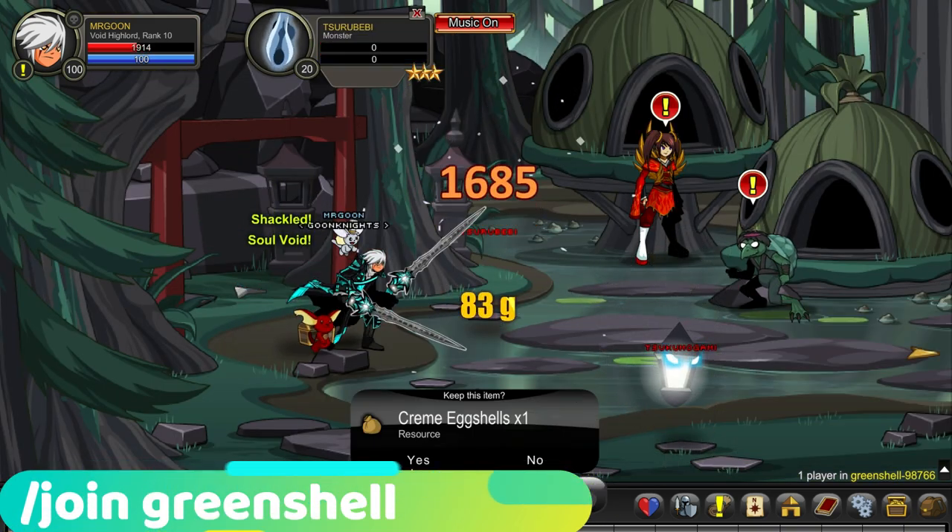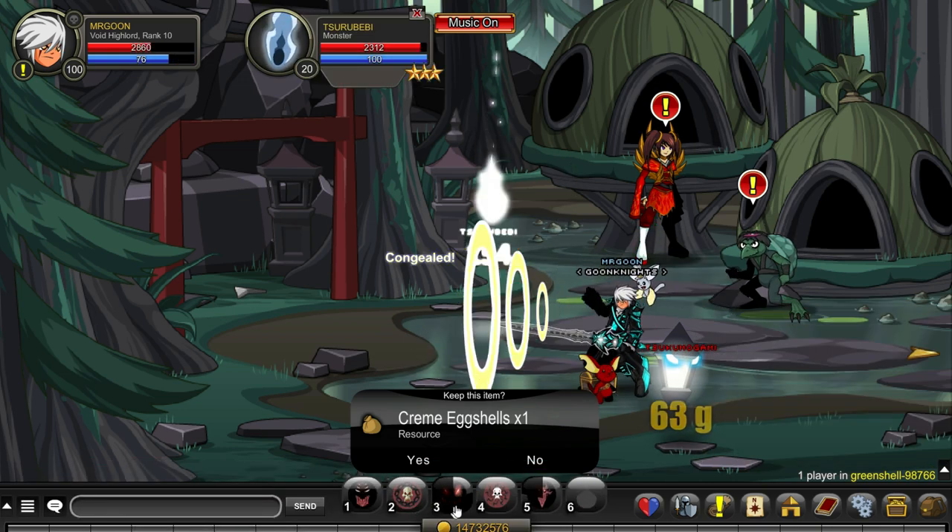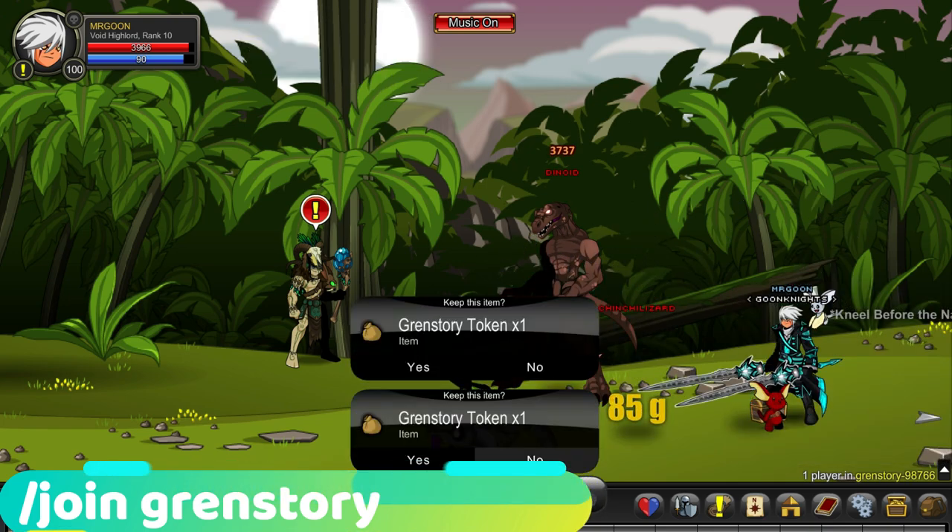Next up, join Green Shell — this is for the cream eggshells. Just defeat the enemies in the first room, because that will save you a lot of time walking through the map.